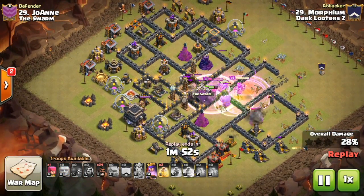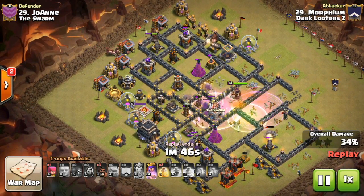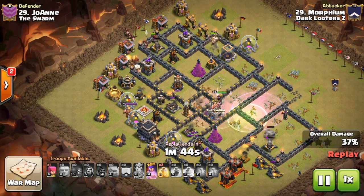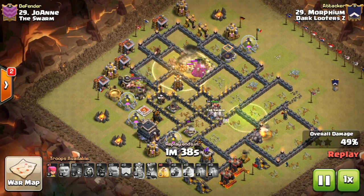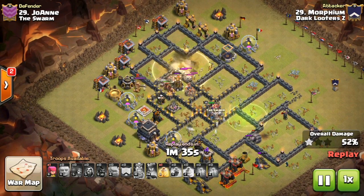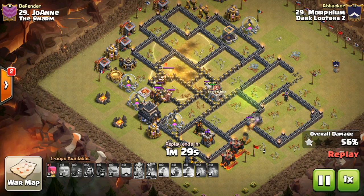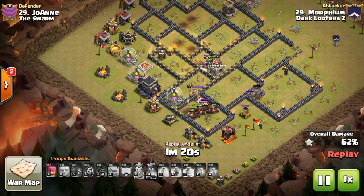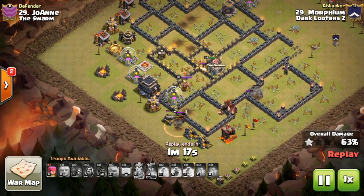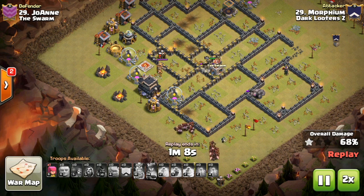The rage spell deploys, clan castle has already come out — a baby dragon and a few goblins — then just one giant going down to tank for his hawks now coming in towards the top corner. He hits one giant bomb, two giant bombs, a wizard tower, a bomb tower, another giant bomb, and yet he is able to heal through all of that. If you're asking whether hawks are OP at Town Hall 9 right now, this is a little bit of evidence.